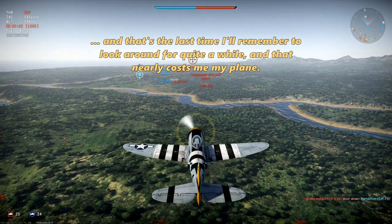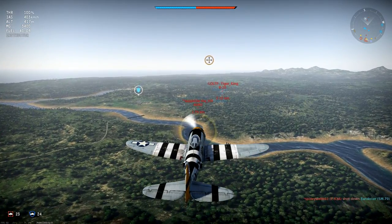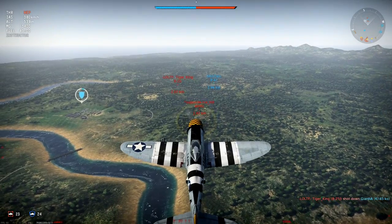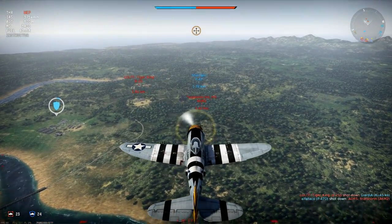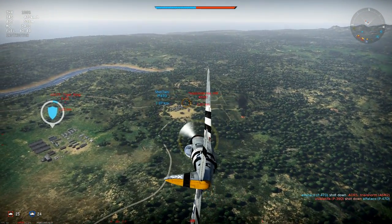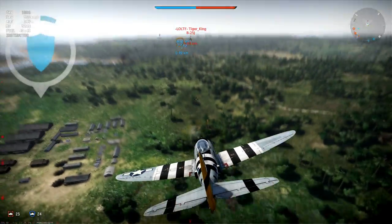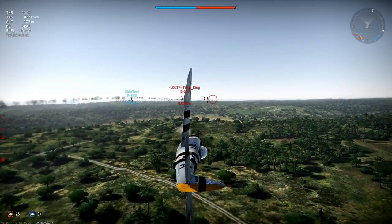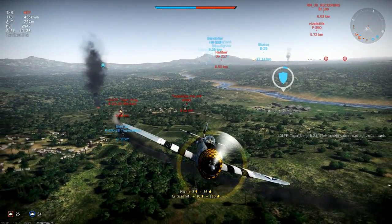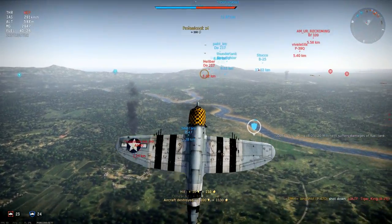The Zero is obviously a dangerous enemy for me to engage without much of an energy advantage, so I'm building up as much speed as I can on the approach — basically hoping to catch him by surprise. I'll gain just a bit of altitude before committing to the attack. Just as I'm opening fire he sees me and ducks under my guns — nothing I can do but extend away to safety, taking a deflection shot at the B-25 along the way. In the old days the B-25 would have been a smouldering wreck after that burst, but I did manage to set him alight and that was enough for the kill.